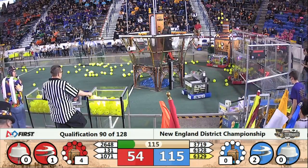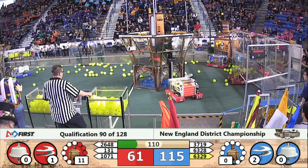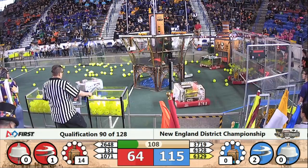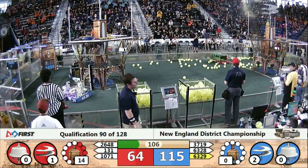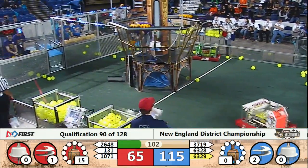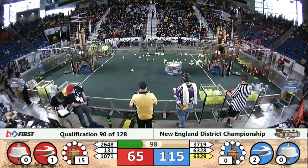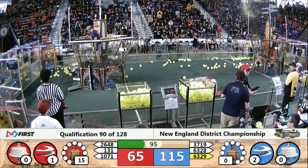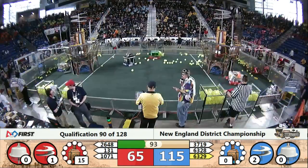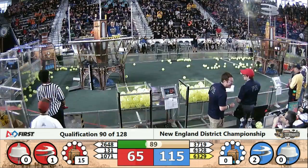Blue Alliance now collecting gears down in the retrieval zone. Very polite passing right now. 131 looking to drop, but they do drop, so the gear that gets pushed out ends up falling away. 37.19 moving it away from position. 10.71 disabled. 2648 collecting lots of fuel, going to try and put that into the high efficiency boiler right now.